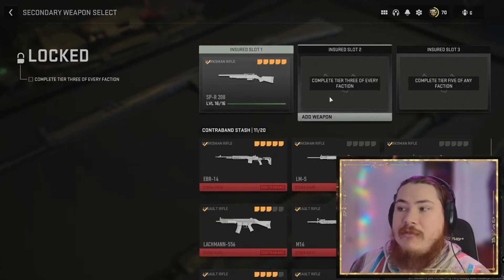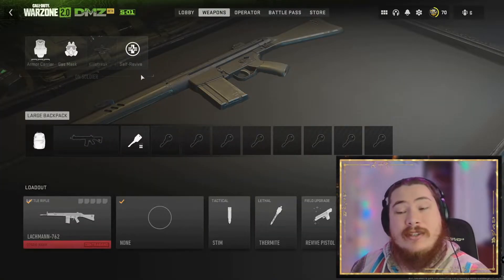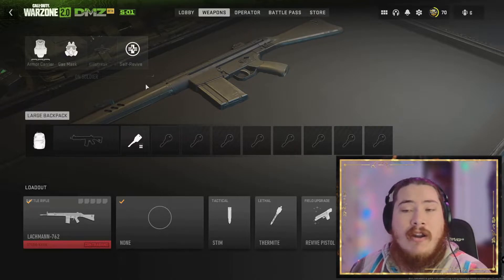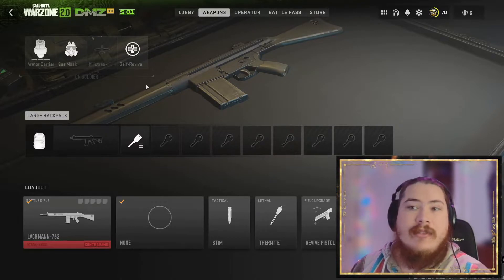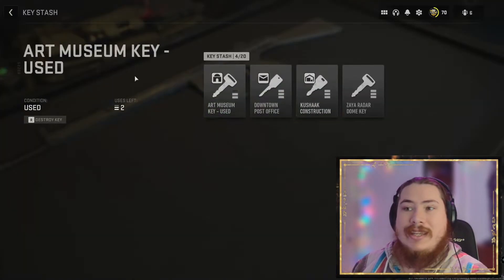You can unlock two more insured slots by doing faction missions. Any armor carriers, gas masks, killstreaks, and self-revives you exit with will be automatically re-equipped on your next drop. These cannot be saved for later. Keys can be saved for later in your key stash.